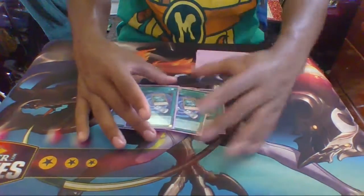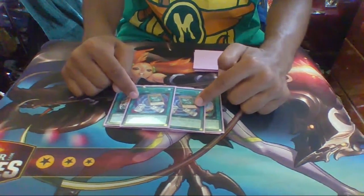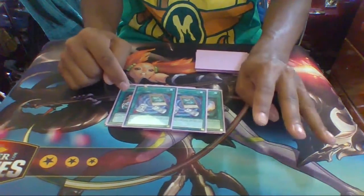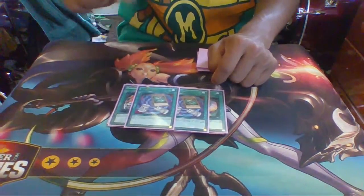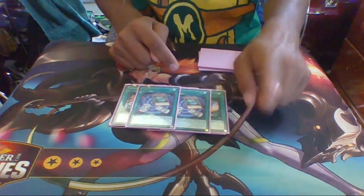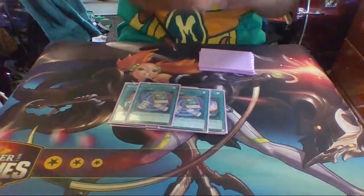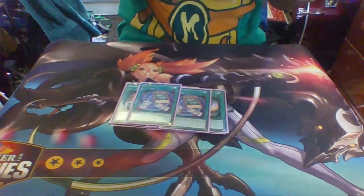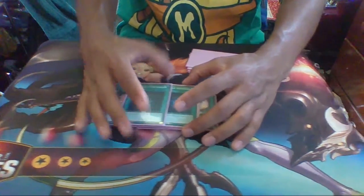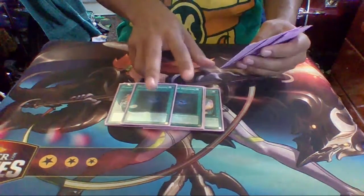The next card I run is Fusion Tag, which is really broken with this deck. If your opening hand is Fusion Tag, Polymerization, and three Lunalight monsters, you can first-turn big guy. You normal summon one of the random monsters, Fusion Tag targets it to become Panther Dancer — the second Lunalight fusion — then Poly for the big monster. They're all DARK except for the Pendulum monsters and King of the Swamp, so you can run Allure of Darkness, which gives a lot of draw power and consistency.